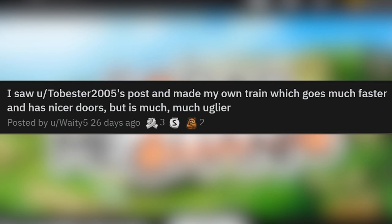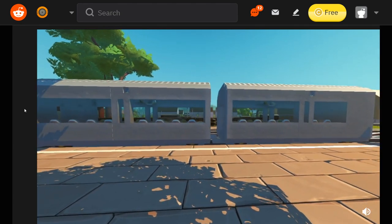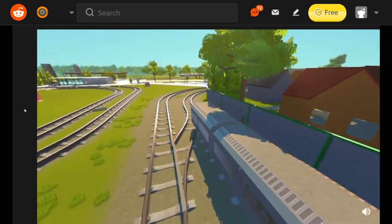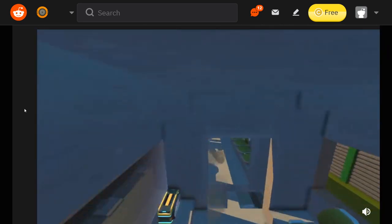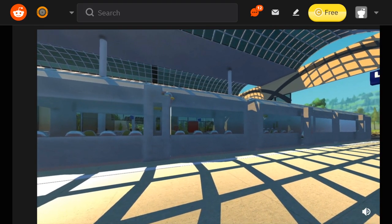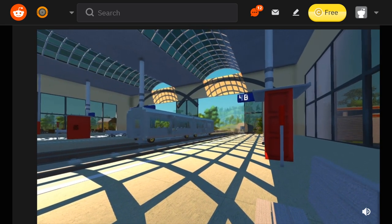I saw Tobster's post and made my own train, which goes much faster and has nicer doors, but is much, much uglier. This is the faster of the two trains — not a pretty train, but it doesn't have to be pretty when you're faster. They are right about it not being super pretty, but you don't need it to be. Wait — are you just in your underwear on the public train? Come on now. I'm kind of surprised it's not flipping over around those corners. Automatic train system in your world, going that fast — that's pretty good.